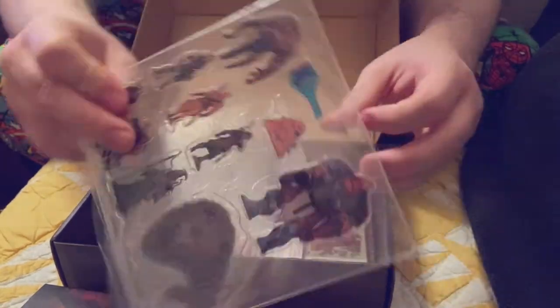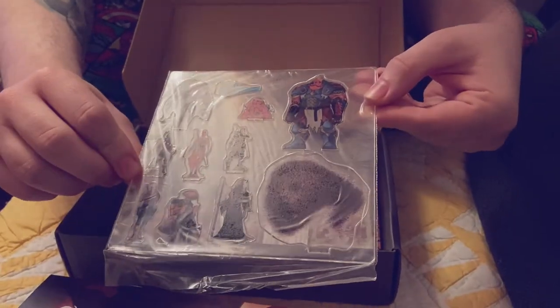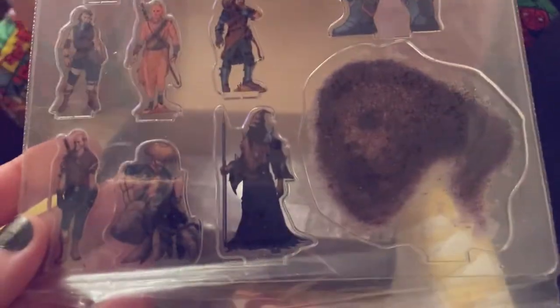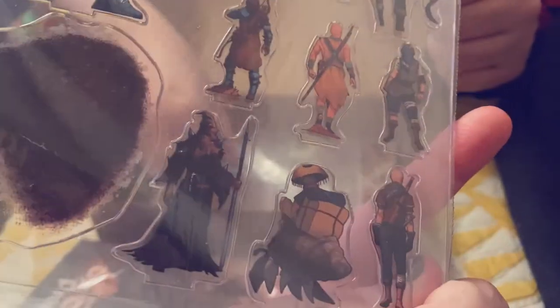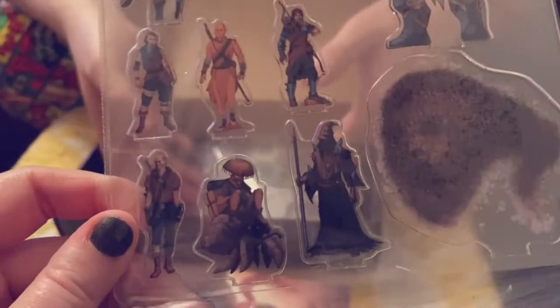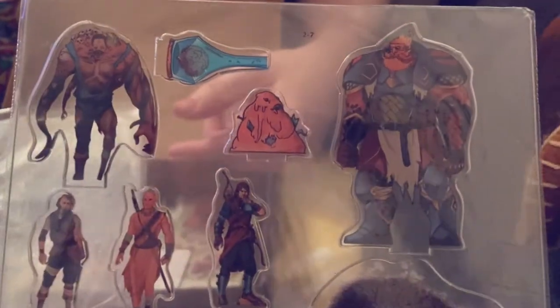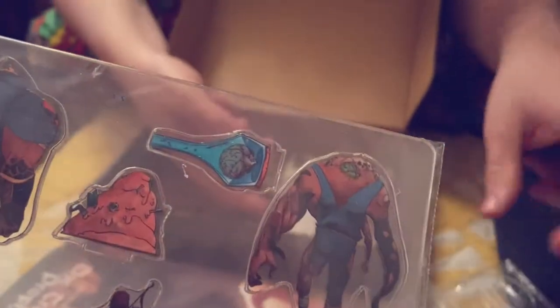You also get what are known as skinny minis. These are usually two-sided — the artwork on either side is the front and the back of whatever the thing is. You pop them out of the plastic, place them in the bases, and they stand on their own. There's a brain in a... in a thing.